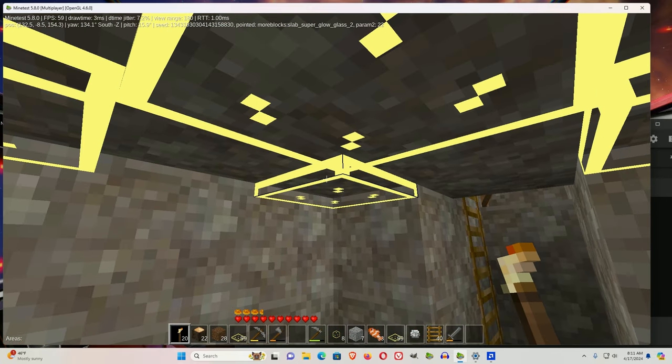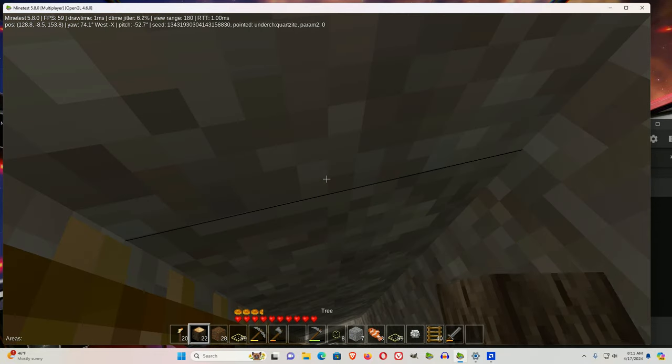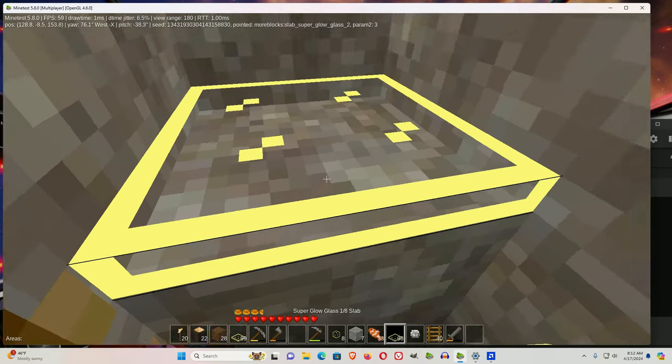You have to have the glow glass next to what you're growing, but it will grow anywhere if you have the glow glass with it. And when you're mining, you can always take these and stick them down to get extra light.